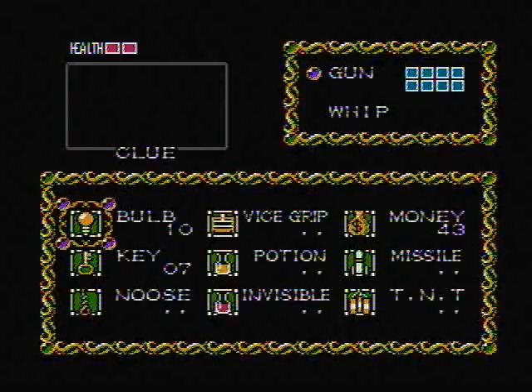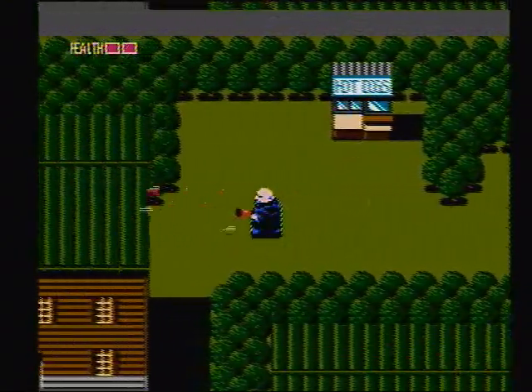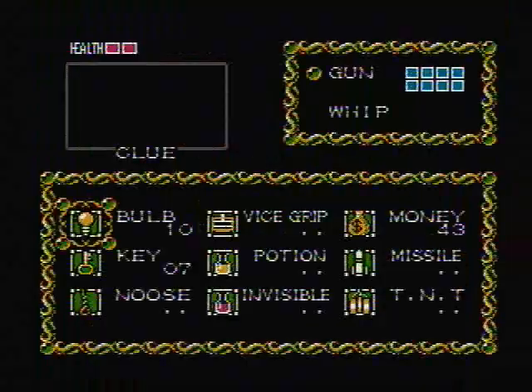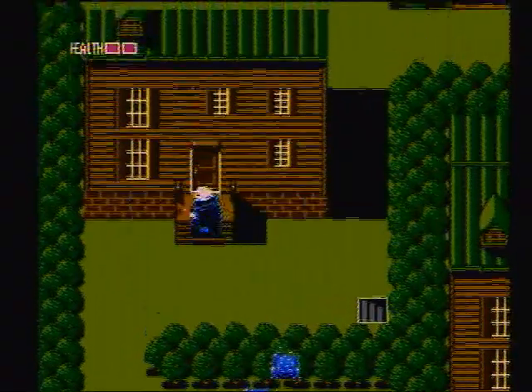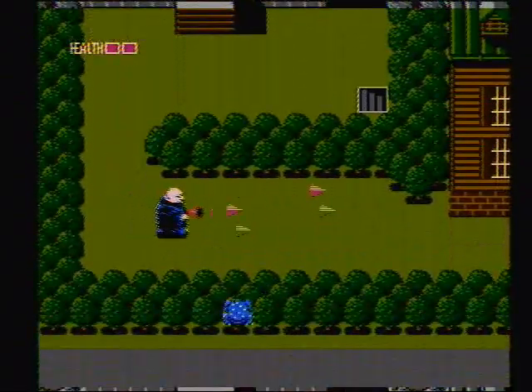I'm going to start off by going down. You start with that one spot and you go south, then you come back up here. There's a hot dog stand, and if you need health — like if you get hit — you go up and use your money to buy health. Now I'm going to go left here, and this is where you get the first two items of the game. You get the TNT from Pugsley, but first you have to equip the key.